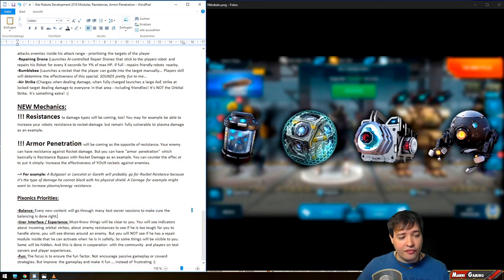User interface and user experience are a priority — things will be clear to you. You will see indicators about incoming orbital strikes, enemy resistance to see if an enemy is too tough for you to handle alone, and drones around enemies — repair drones or attacking drones. However, you will not be able to see if the enemy has a repair module they can activate safely, or if they have a spy module. Pixonic wants to ensure certain things you need to know are visible, while things that should be hidden for balance and gameplay will be hidden.